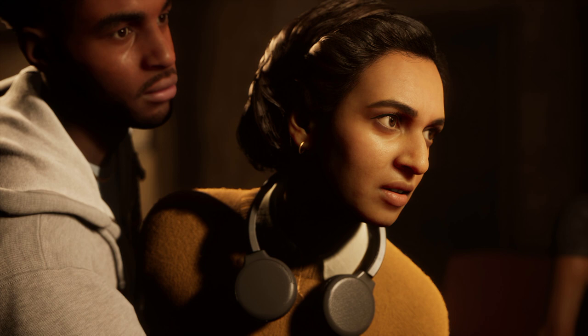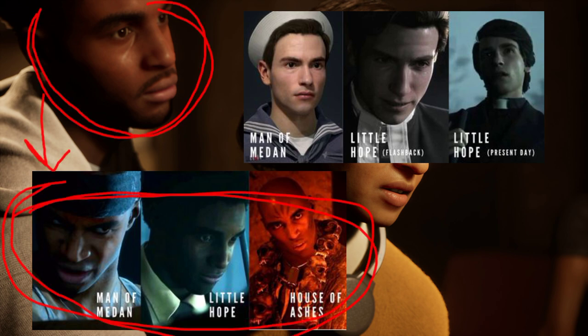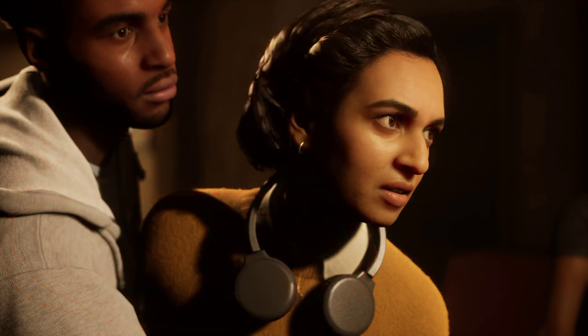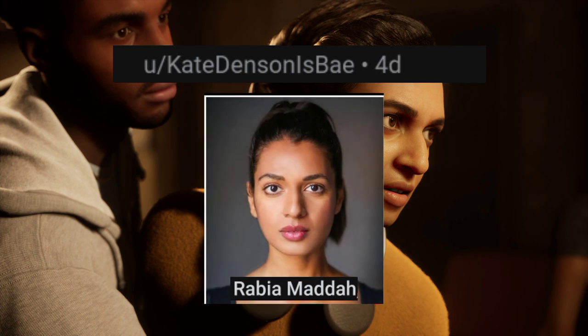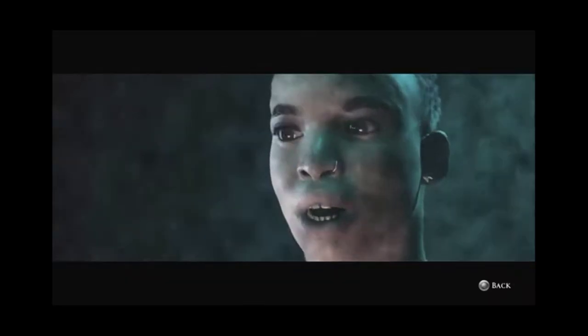Next, we got two more characters. Throughout the Dark Pictures games, we get to see character models getting reused from previous games, but this female character with headphones is a completely new character model. We also have Nose Ring Girl, or what people call Fliss 2.0. We don't know the names of these characters yet except for Kate Wilder, so we're just going to call the others based on some distinctive features.